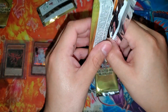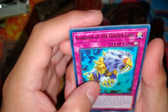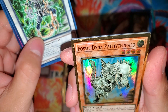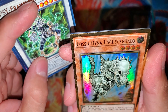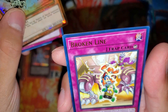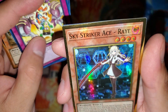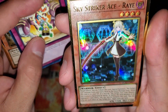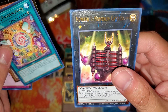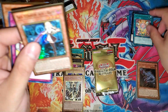We got a Dark Magician though — I'm kind of happy about that. It's no Rescue Cat, though. Guardian of the Golden Land. Psy Framelord Omega — not a bad card for me to get. Fossil Dyna Pachycephalo. These cards look nice. Broken Line. Sky Striker Ace Ray — I have never pulled any Sky Striker cards, so this is the first time for me. Pranket's Pandemonium. And Number 1, Numeron Gate Ekam — I've never actually pulled any of the Numeron Gates either. So these are good reprints for me, at least.